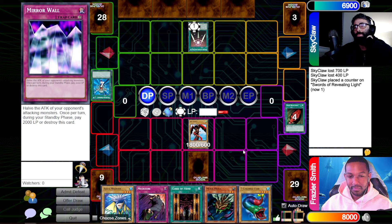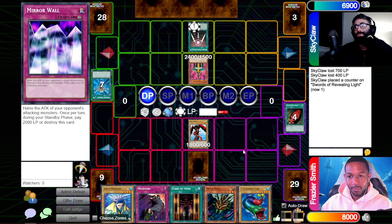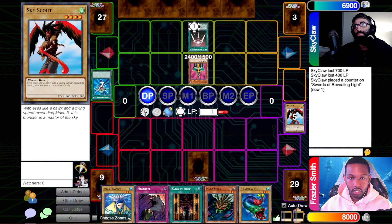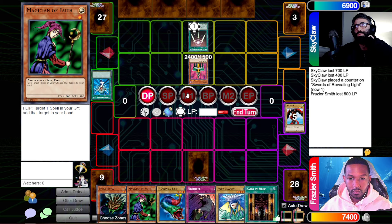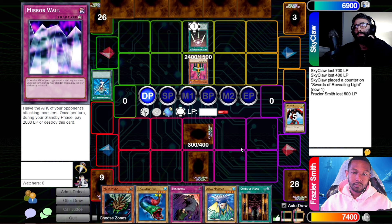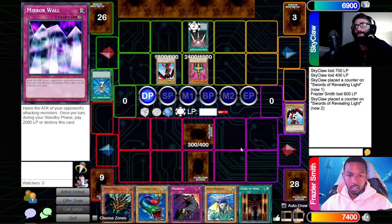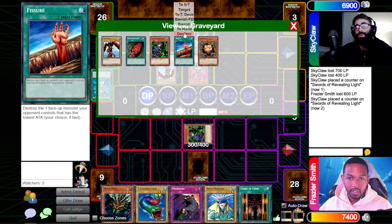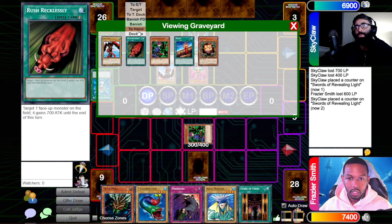Witch gets summoned, then tribute her for a monster, search our deck. I feel like I'm actually playing Yu-Gi-Oh! Battle phase — attack. I take 600, then end my turn. Turn two — attack with Jinzo! Oh, Magician of Faith. Let me get my Rush Recklessly back. He's so reckless. Attack with Jinzo, then attack with Sky Scout — the brother of the Harpy — and end my turn.